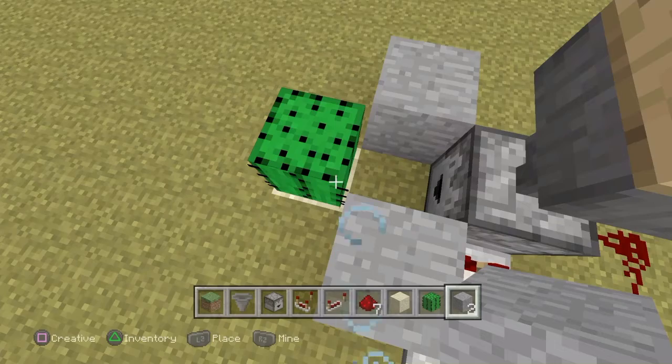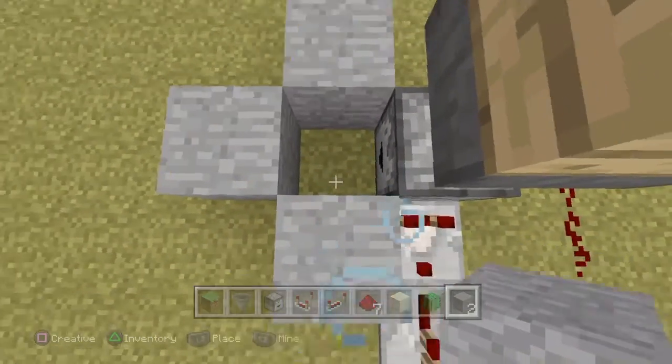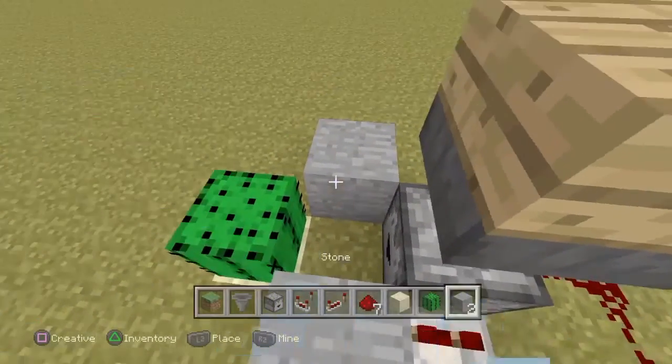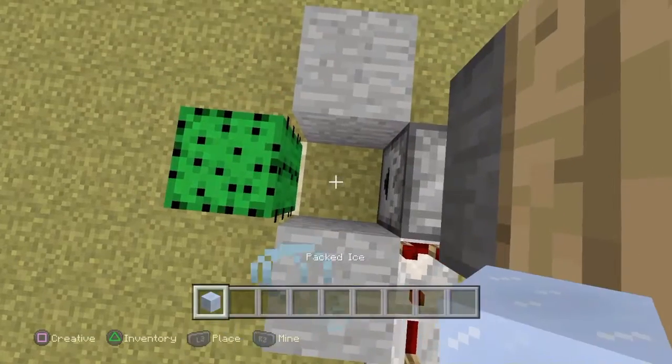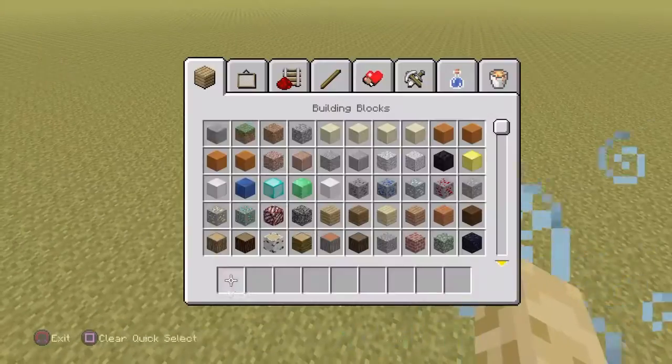If you want to do the lava variant, which is noisier, just place a block there and then put down the lava. For the cactus option, you can put down some ice, and you're done.